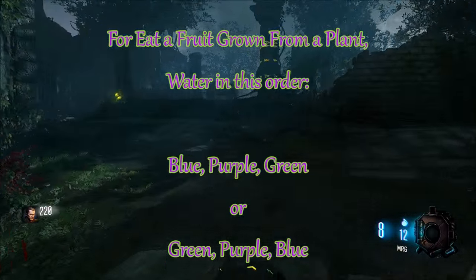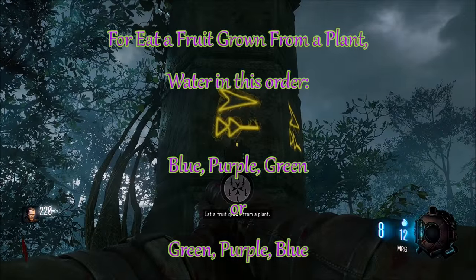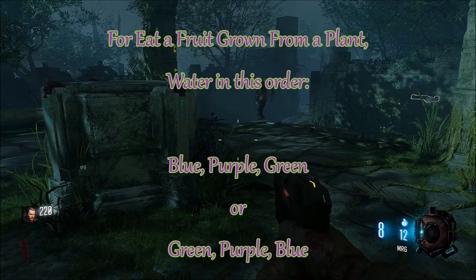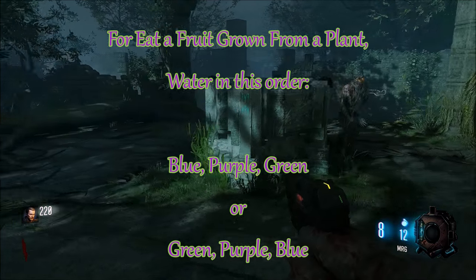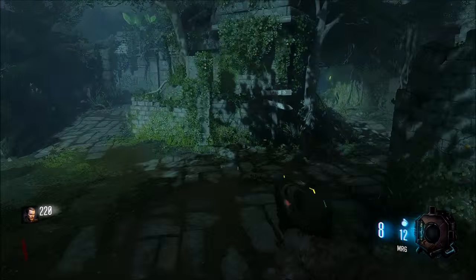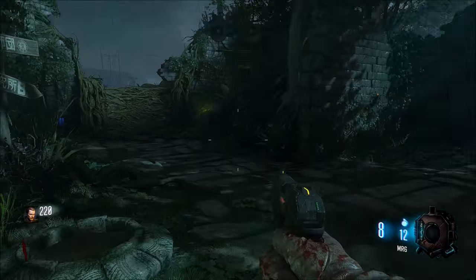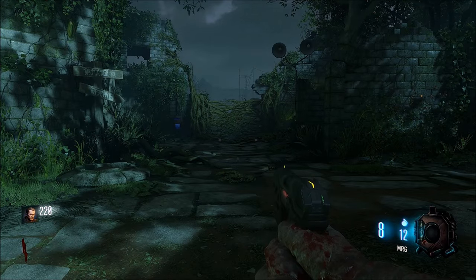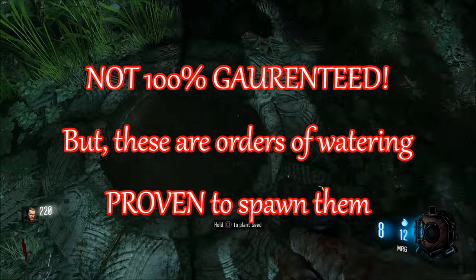For the fruit challenge, what we can confirm is: watering with blue, purple, then green — and also green, purple, then blue. I'm assuming that watering it each round once with a different color will give you the fruit. But blue/purple/green and green/purple/blue are confirmed combinations that will give you a fruit.